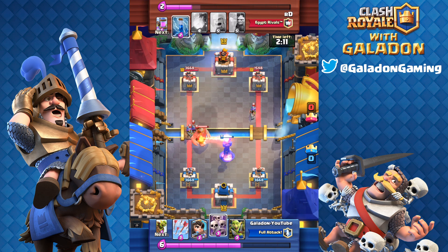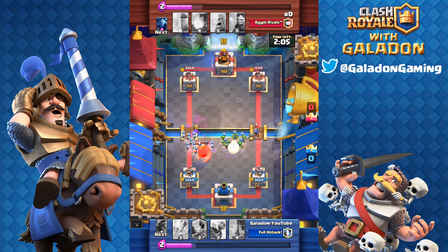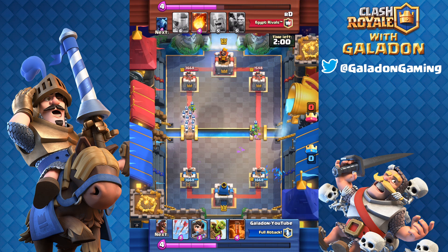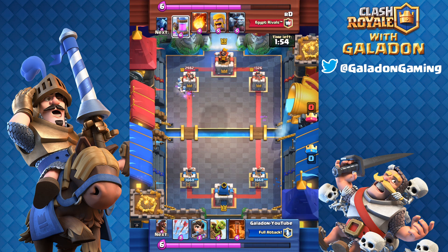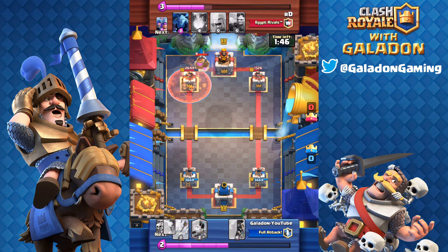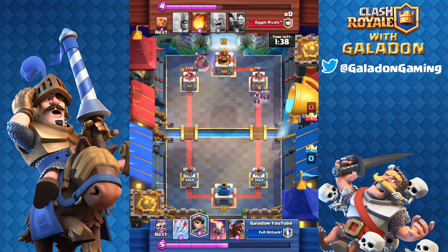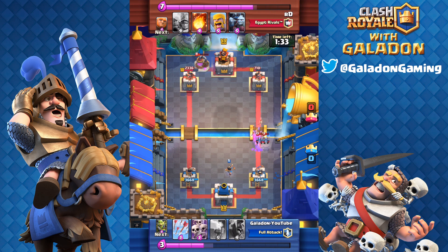Check out how I squeeze in the Skarmy behind the giant — that's going to control that three musketeer push, which can be oh so dangerous. The goblin gang splits up and handles both sides; we get a little push putting pressure on the left hand side. Looks like he's not going to answer it, so we'll take that six, eight, nine hundred — almost a thousand hit points off that left tower. If we end up in a two-one situation, we're feeling pretty good. I'm using poison to mitigate the elixir being put out by the pumps, and the goblin barrel ideally baits out the zap, fireball, or log right after.